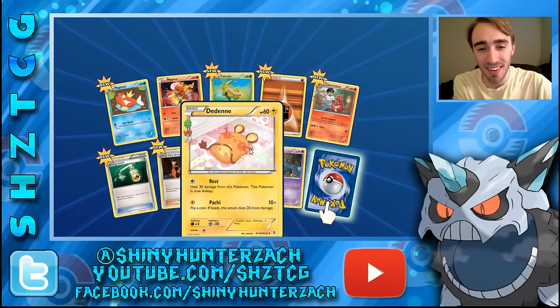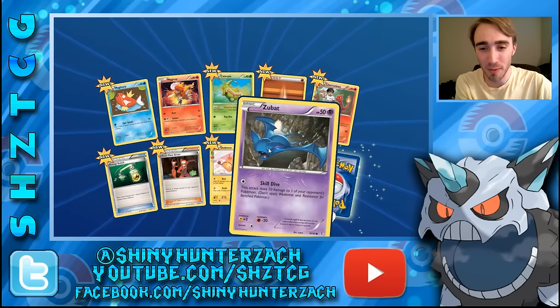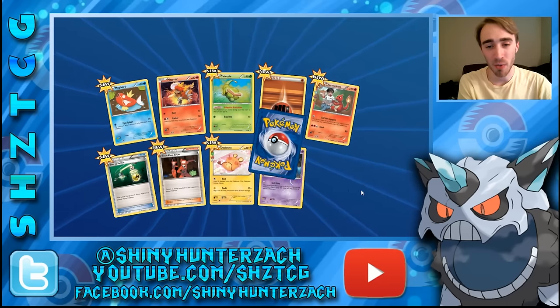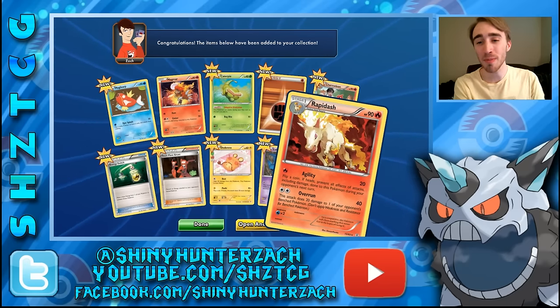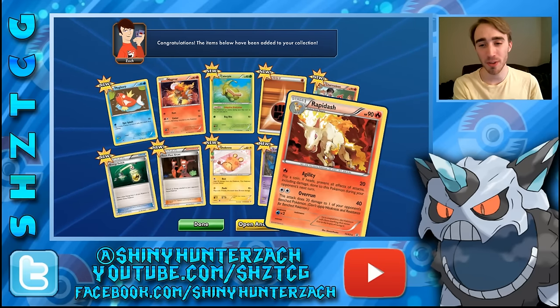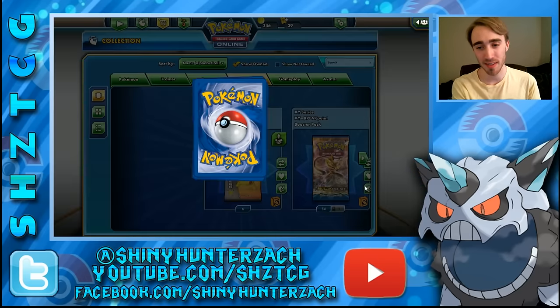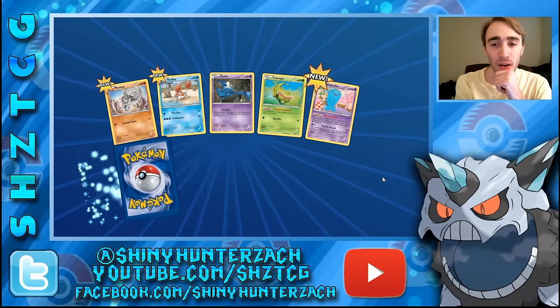A lot of new cards here. We have Druddigon as our Radiant Collection card, along with a reverse Zubat. Our rare is a Rapidash with some pretty awesome artwork — this reminds me of the HeartGold SoulSilver style of artwork. They don't really put too much of this kind in the newer sets but I kind of like it.